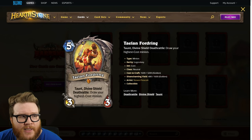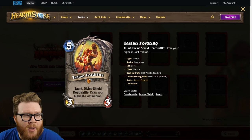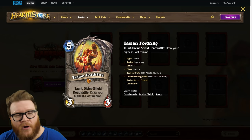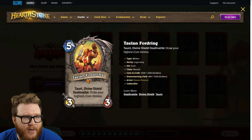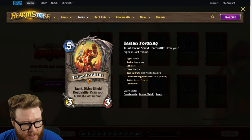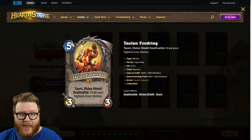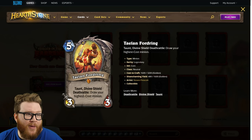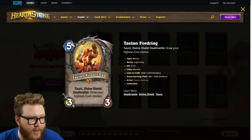This isn't going to be a Zilliax-style five-drop that's everywhere — it lacks rush and lifesteal — but it's a cool value and tutor-driven card with some of that same taunt-and-divine-shield stickiness. There will definitely be instances where you just plop this on five and you're happy to keep moving through your deck. Some decks will utilize it really well to find specific cards; others will just be happy with a reasonable five drop that draws a card.